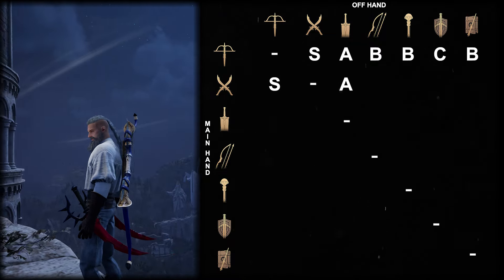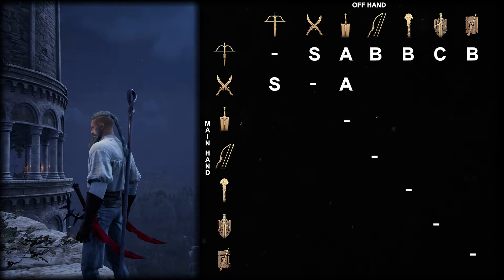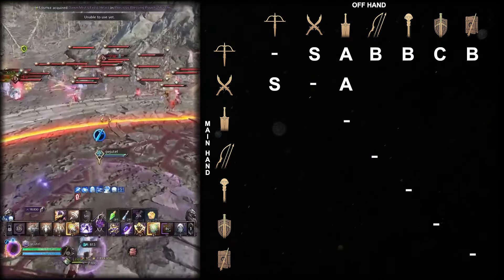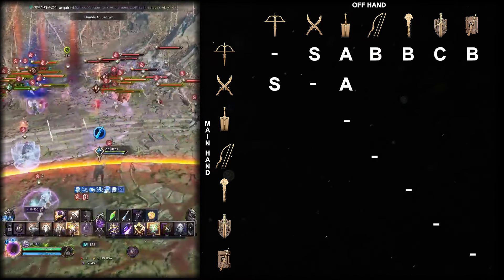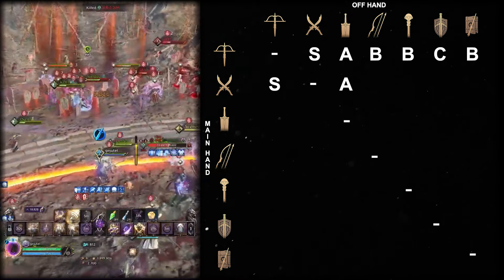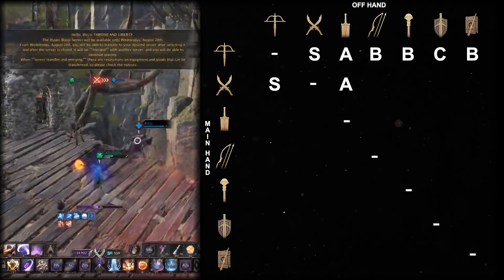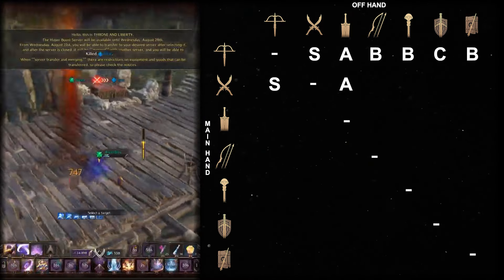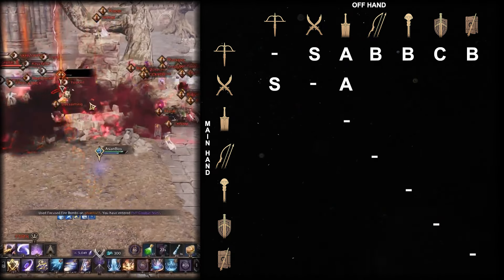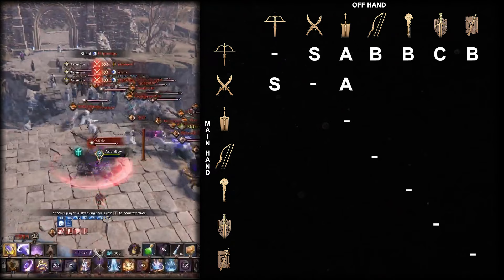Dagger with longbow, staff, and wand can most definitely be played as if the dagger were the offhand weapon. You would be losing basic attack range with dagger in your hands, but you can still excel in long-range efforts. All the weapons become extremely potent at dishing out high damage from range, engaging melee on low HP targets, and having very much needed evasion, stealth, and mobility. They are very strong in large-scale PvP, but could struggle in some cases of small-scale PvP if fought against melee assassins or crossbow players. That's why all three combinations are in A tier.